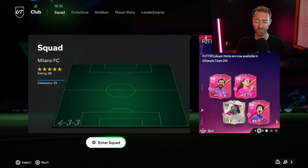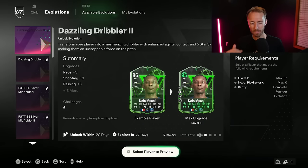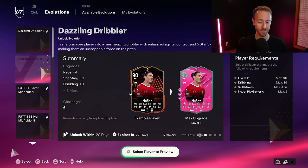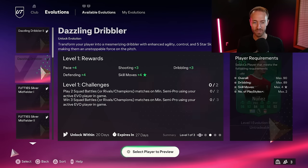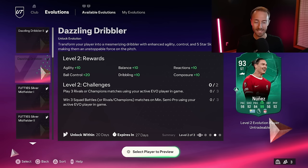Let's go to the evolutions yesterday to start things off. The Friday vibes were high, but really the vibes are probably the lowest tier in the evolution section. With the Dazzling Dribbler evo that we had yesterday, this Darwin Nunez might be one of the best cards that fits it. But a lot of us already have a Darwin Nunez SBC from the Copa Make Your Mark promo. The whole point of this evo is to give a 5-star skill boost and basically give somebody 99 dribbling — a plus 17 dribbling boost overall, plus 20 ball control, 10 reactions, 10 composure, and 10 balance and agility.